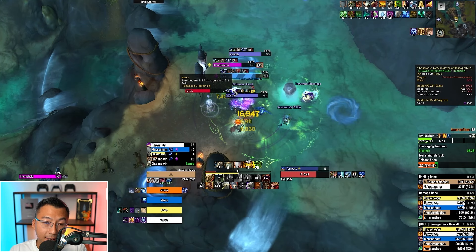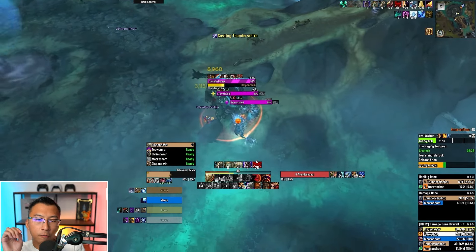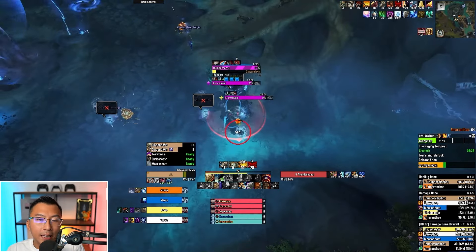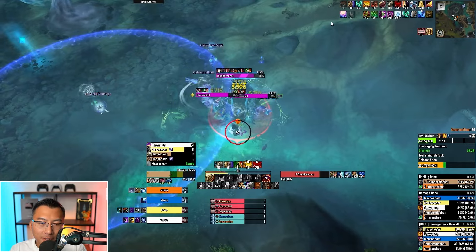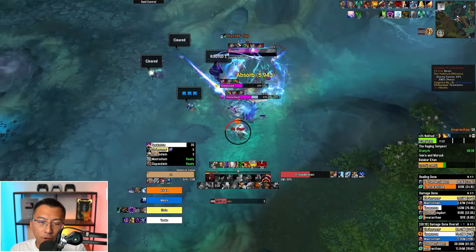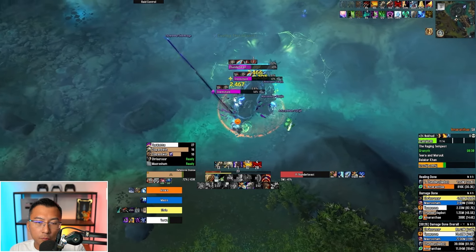Assign kicks to this area — the rogue can lock down with Blind and other CCs. On Fortified, the Storm Shield mobs hurt for a fair bit, and the Thunderbeast's Thunderstrike must be kicked. On high Fortified, the Thunderbeast needs a proper kick rotation. Make sure you spread for Chain Lightning so it doesn't bounce off people, and kick Thunderstrike.